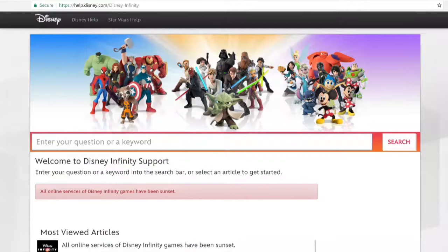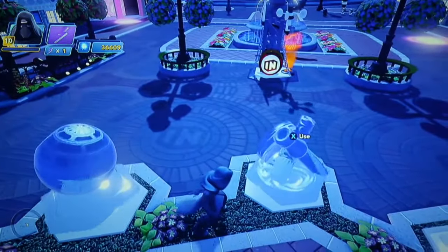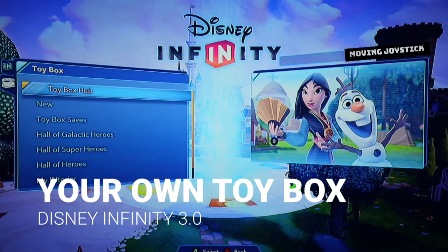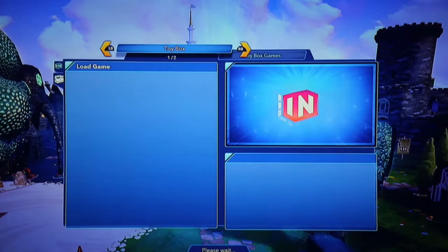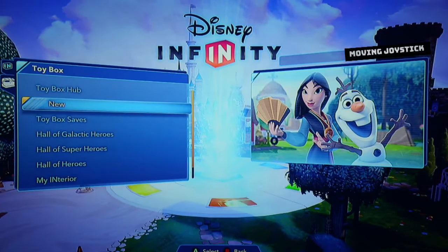If you actually go to the Disney Infinity website, you will see that it says all online services of Disney Infinity games have been discontinued. Somewhere in the map, you will also be able to find places where you can play all the stories from the play sets you've bought. Next, let's create our own toy box. Here's where you look at all your saved toy boxes and toy box games that you've made before. But since I have none, let's create one.